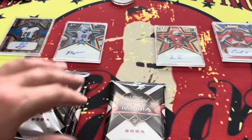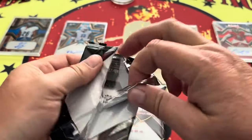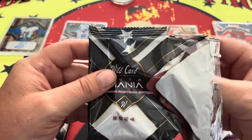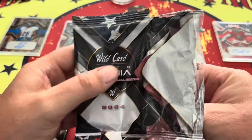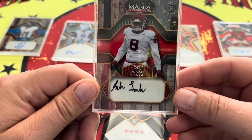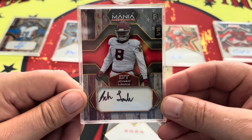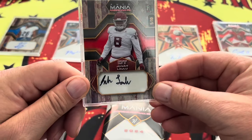Let's power through this — we've got four more packs right here. I was reading that they can send out like 500 stickers, maybe more, to people to sign, and then they have about a month to get them back. And if they get them back quick, they give them a little extra money. Five out of 10 — Jonah Lalo is going to be five out of 10 on his rookie card for Auto Mania.